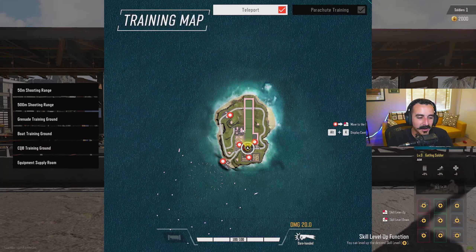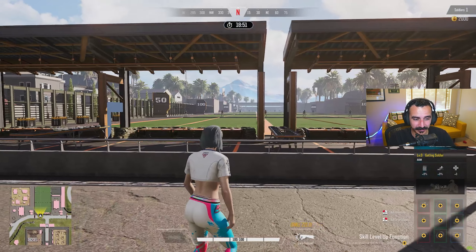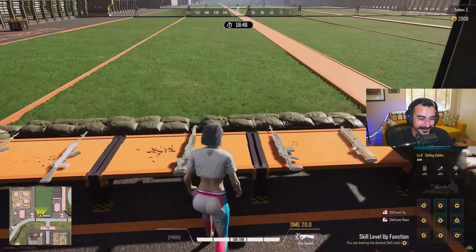It's a really cool little small island that you get to land on, and as soon as you load in you're greeted by the 500 meter shooting range, which is this giant grass field where you get to shoot dummies from a long distance away.